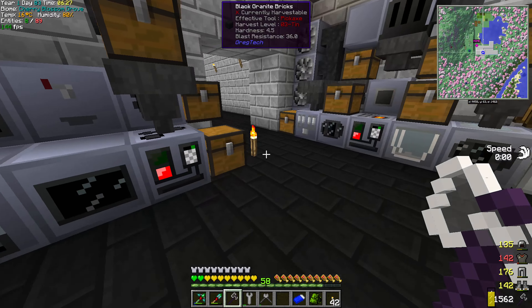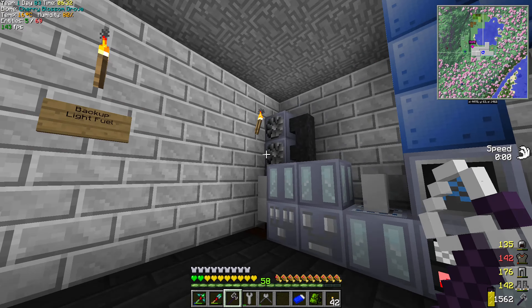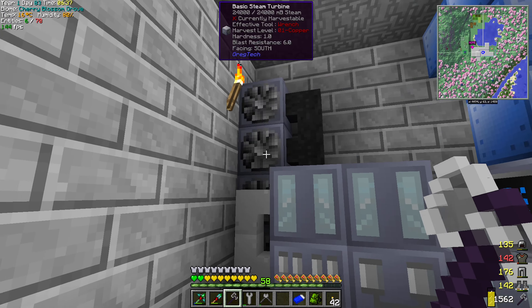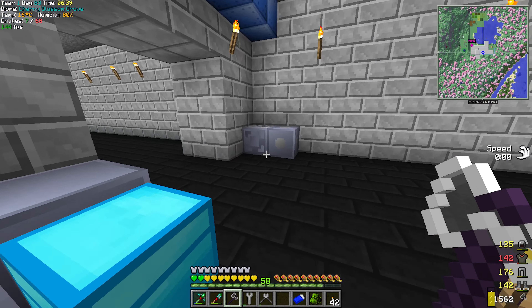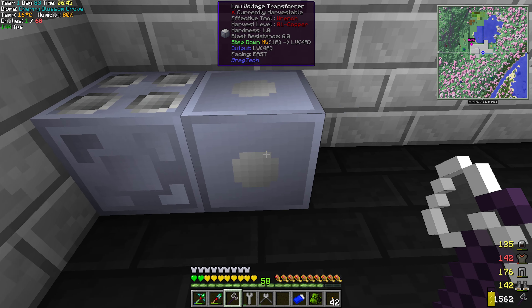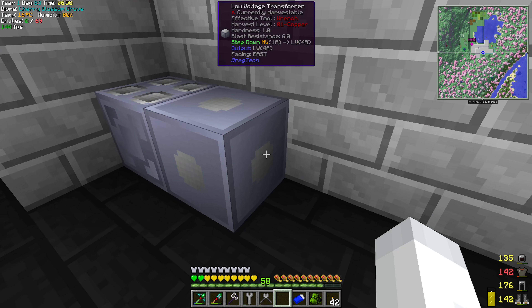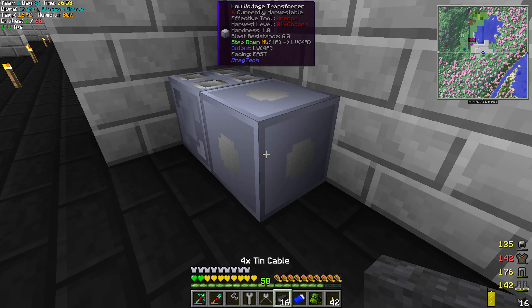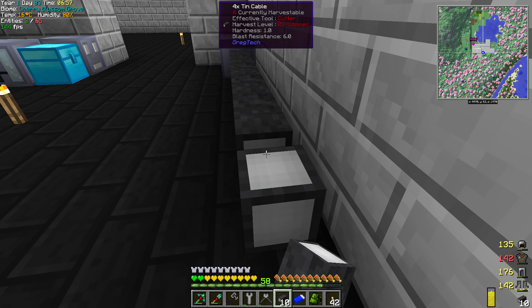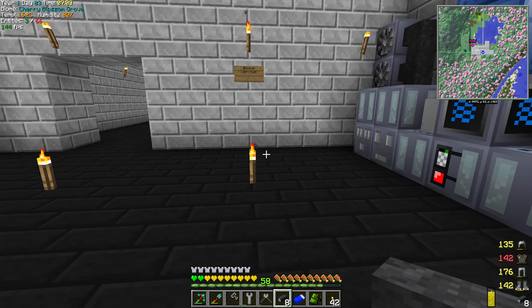I decided we're going to work on making polyethylene today, but instead of setting up four basic steam turbines or fuel versions, I set up an advanced combustion generator and then I'll transform it to four amps LV. This way we don't have to waste as many blocks — a little less loss. So I thought that would work.